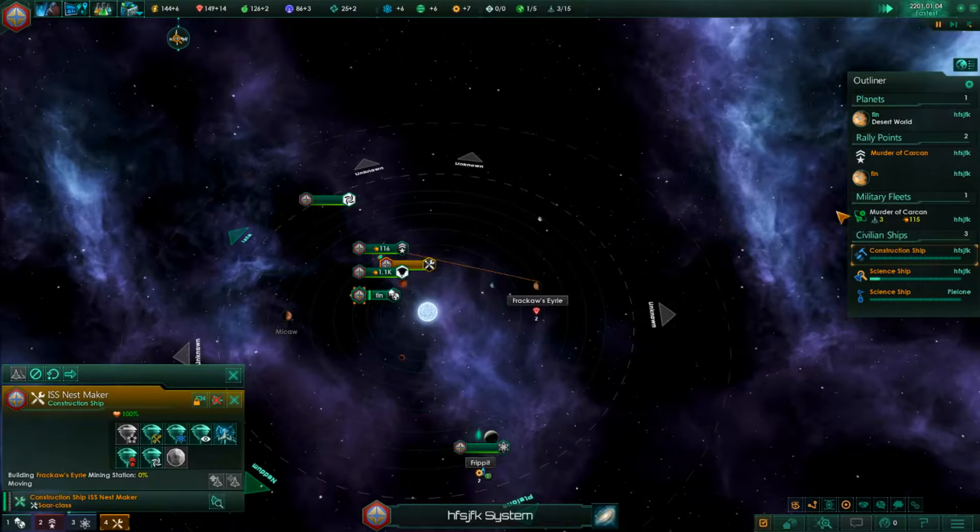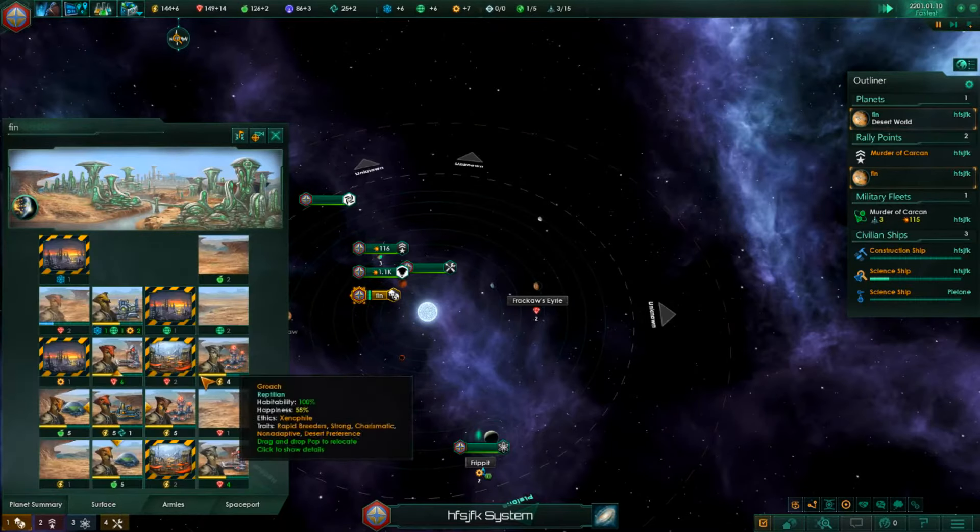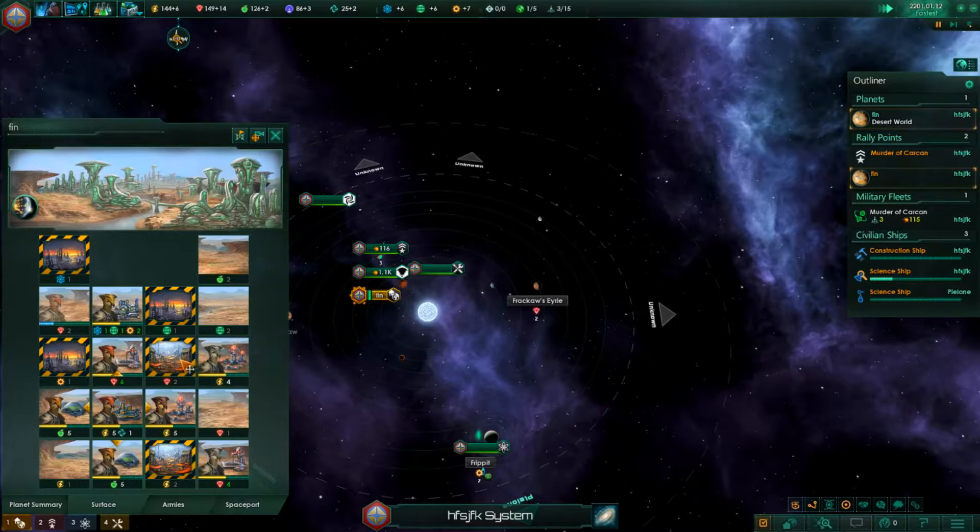I think what we need to do is start getting a plan in place for our empire. We're going to go to the surface here and try to make sure everyone's happy.